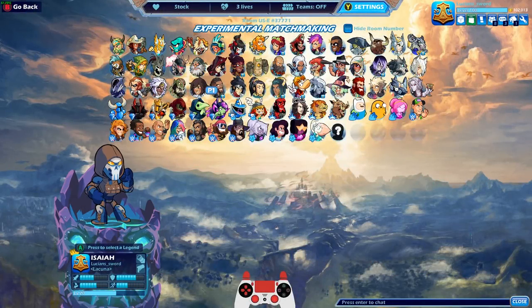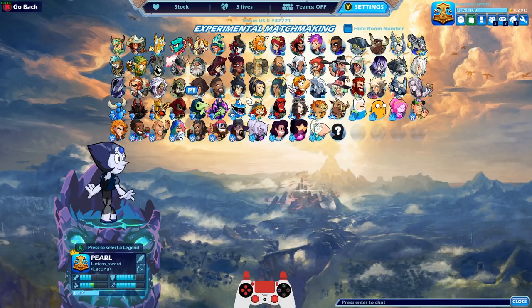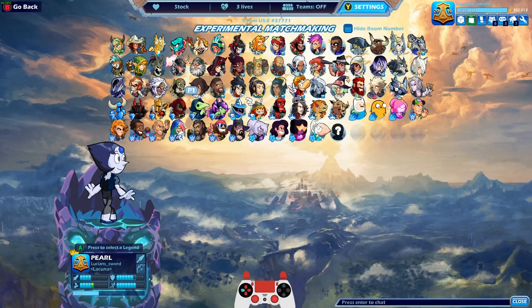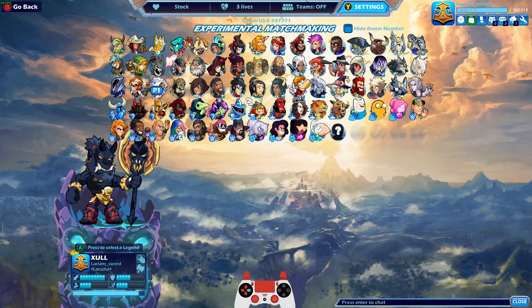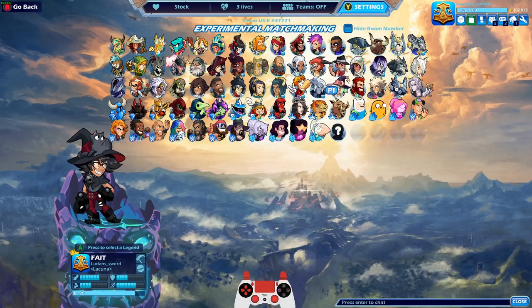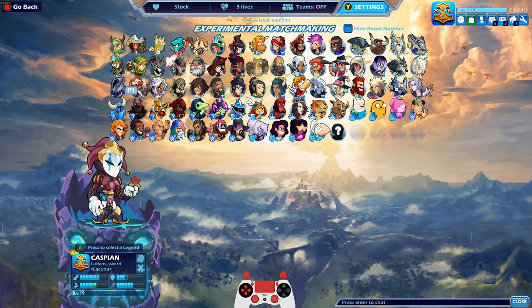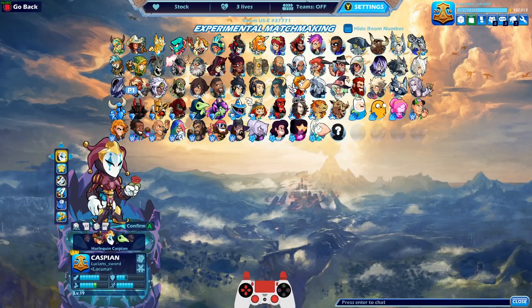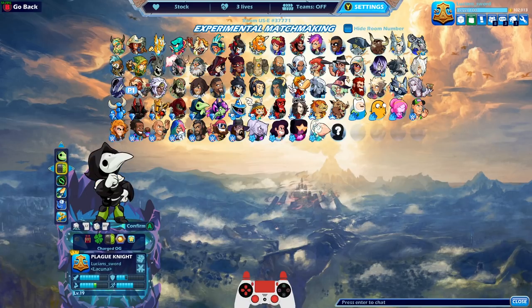How's it going guys, Lucian Sword here playing some more Brawlhalla for you today. As always, we're going to be dedicating this video to different gauntlet legends in the game. The reason for gauntlet legends is because I got a few legends that I need to play on gauntlet legends to get them to level 25 - primarily Caspian, Rayman, and Petra. So I'm probably going to be playing those three the most.